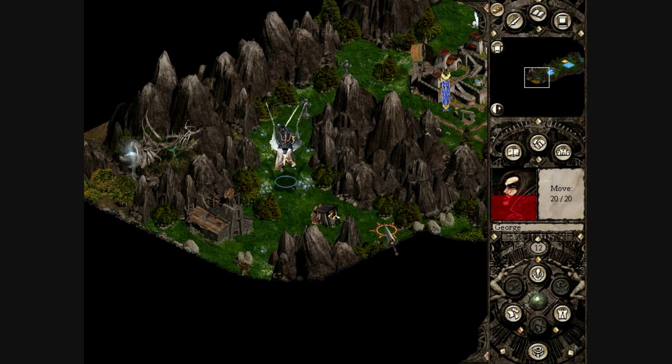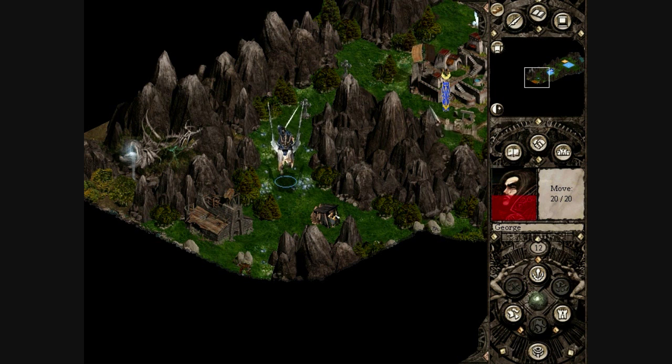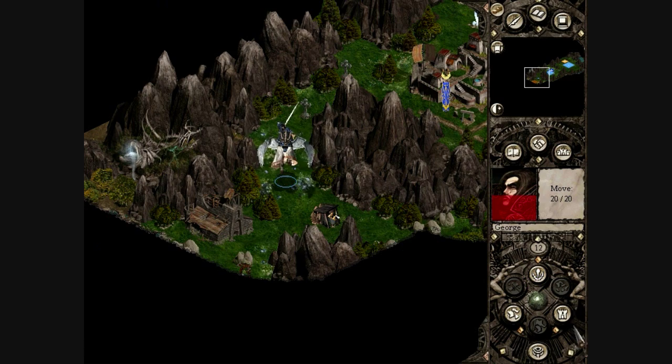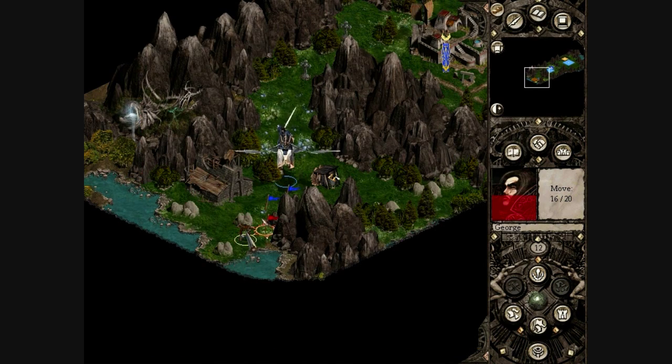Welcome back to Let's Play Disciples 2. When we left off, we were just about to go down here with George at half health. I was thinking about running back to my city to do something about that, but for now we'll just leave it be. I'm sure we can deal with 3 goblins and 2 archers.